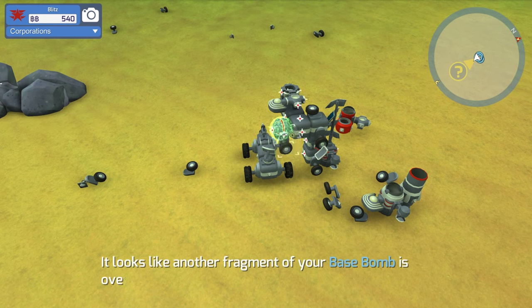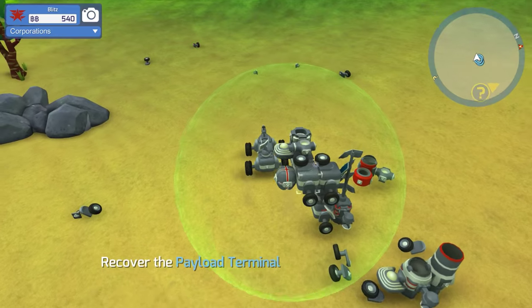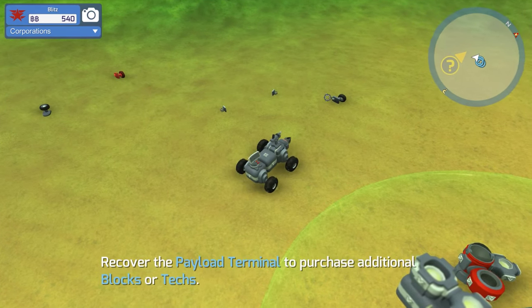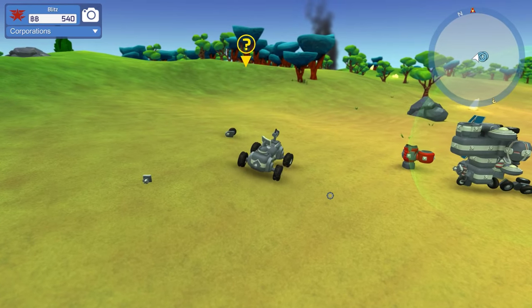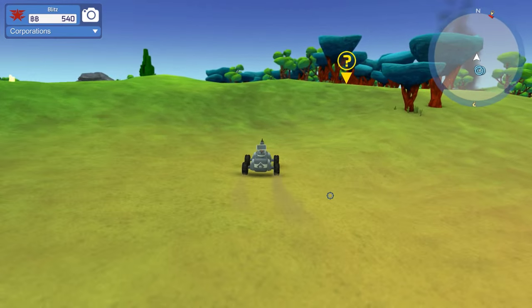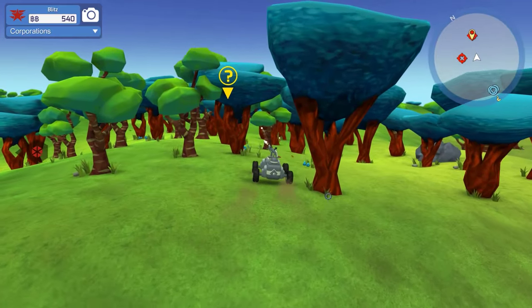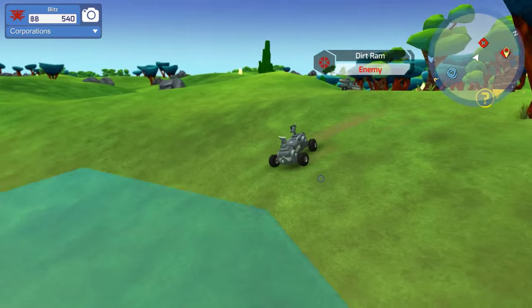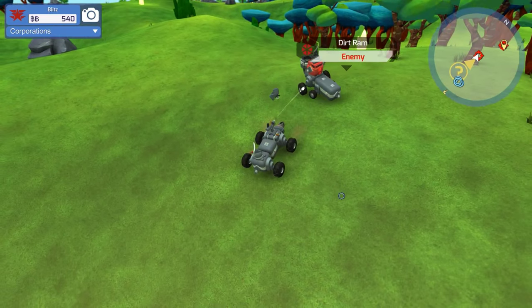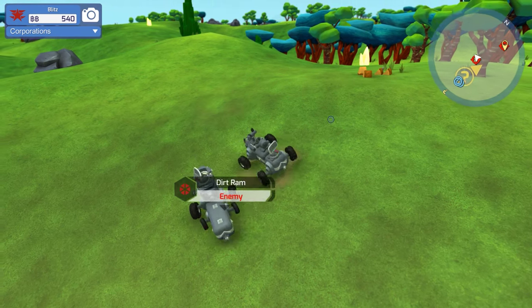We can keep the tires. Basically what we need to do is make a bunch of cool stuff. We'll keep a light on the back of this and we'll just be quick, fast, and mobile for this episode. Maybe. Where are you? There's a guy right over here — Dirt Ram. That worked. Thank you and stuff.